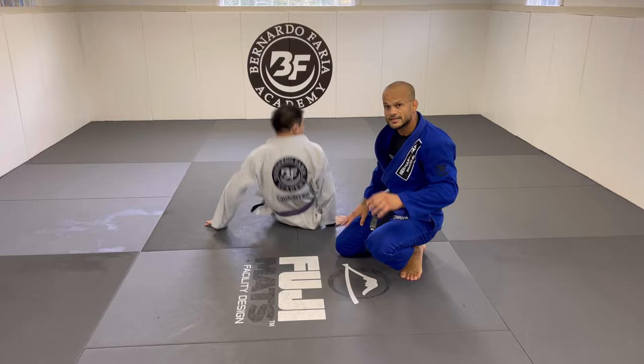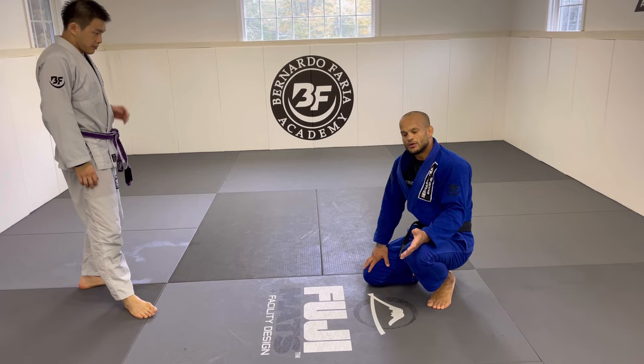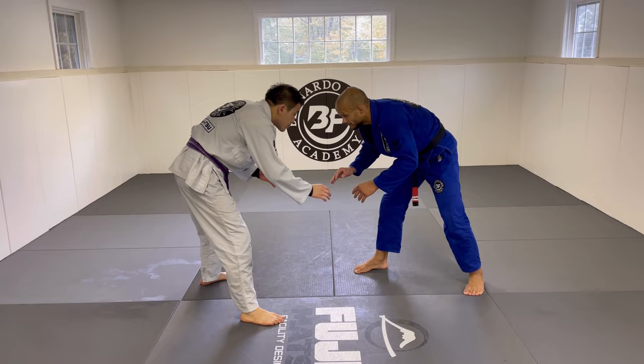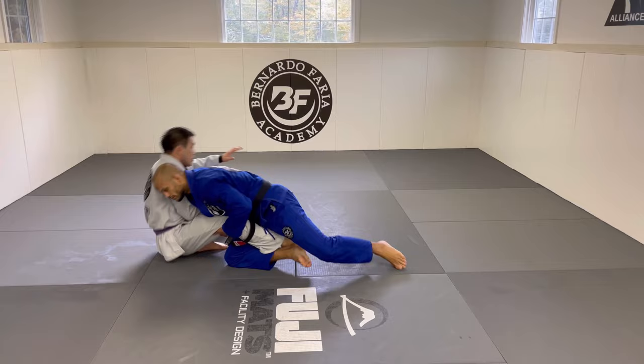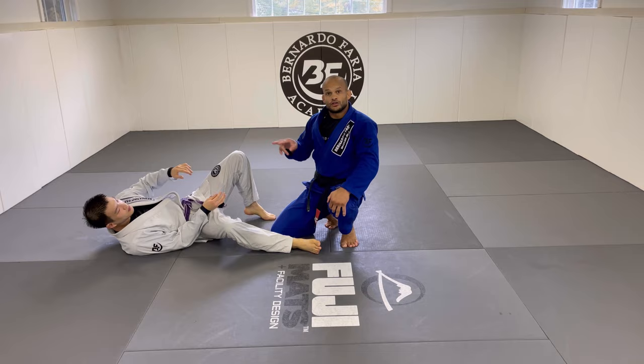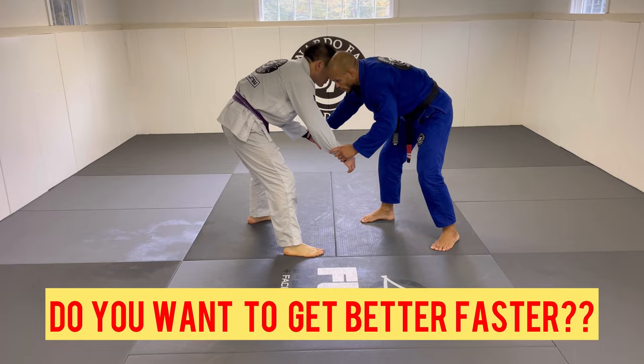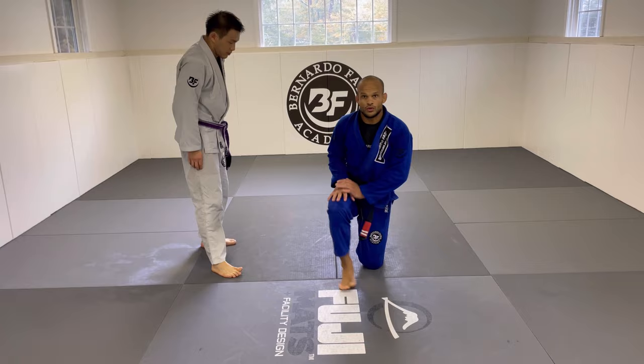Second one is very similar in the gi. First one, then second one — same thing, pull him forward, touch, go. The commitment for gi and no-gi has to be exactly the same. If I don't commit my weight, my opponent steps out. For example, if I'm here and I don't commit my weight, I lose it — my body has to invest fully.